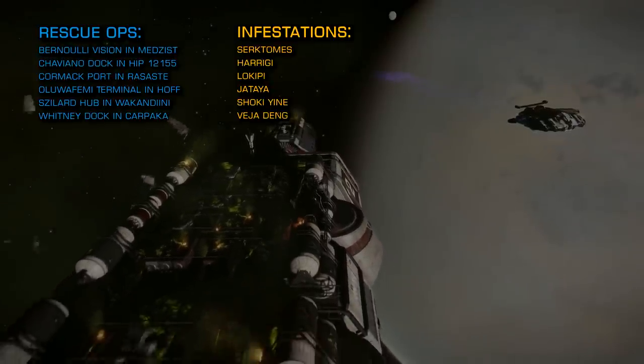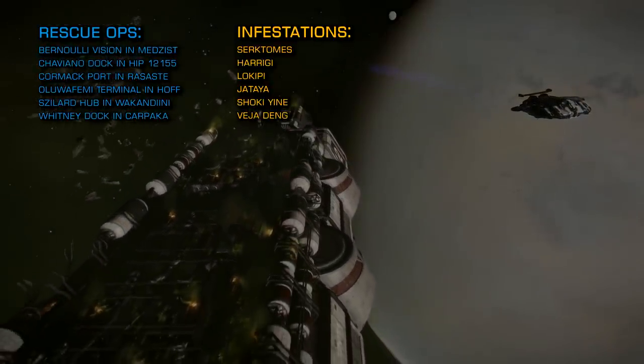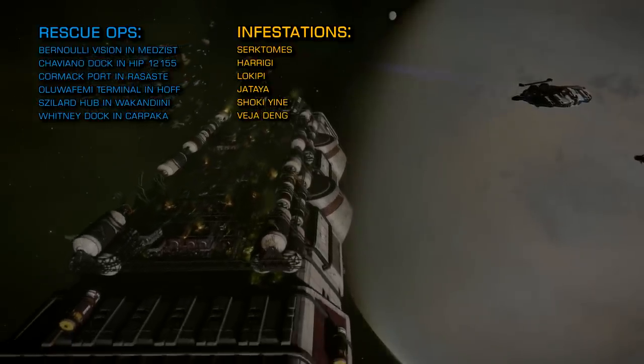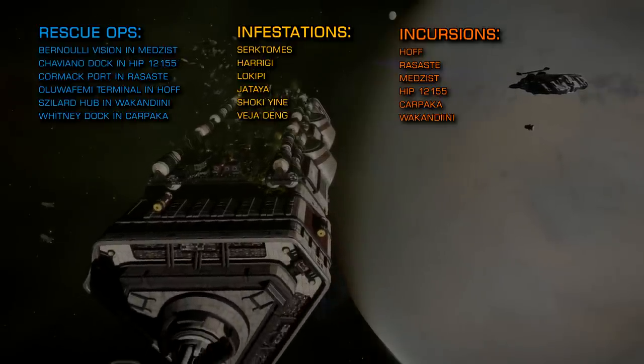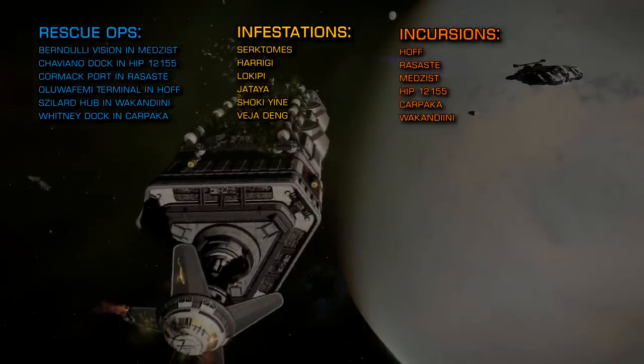For the more hardcore combat zone encounters, the following systems are under Thargoid incursion right now and will have combat zones offering both scouts and larger Thargoid vessels: Hof, Razast, Medzist, HIP 12155, Karpaka, and Wakadini.